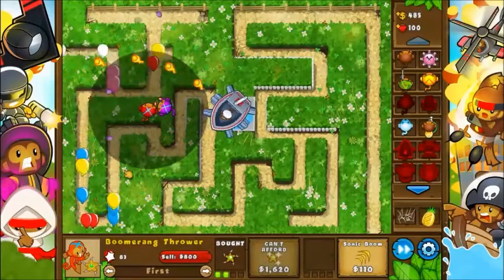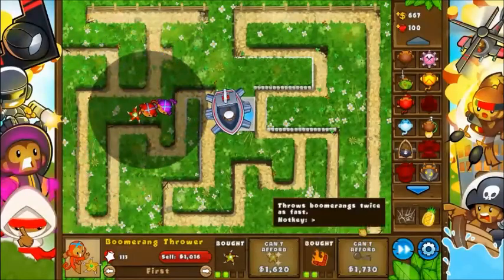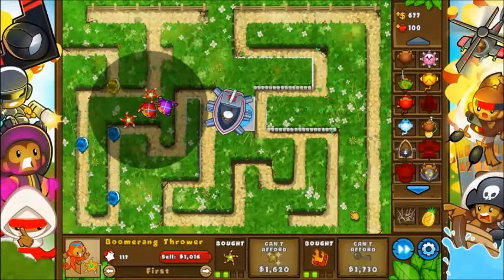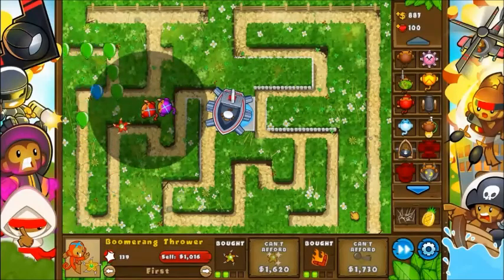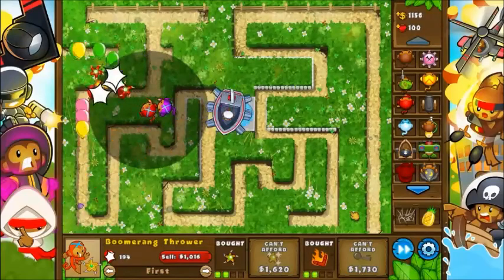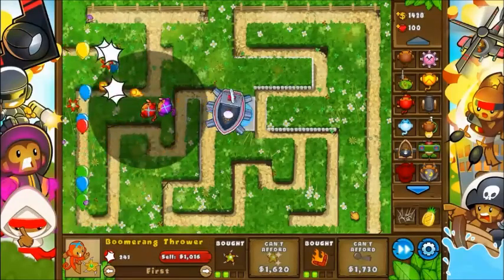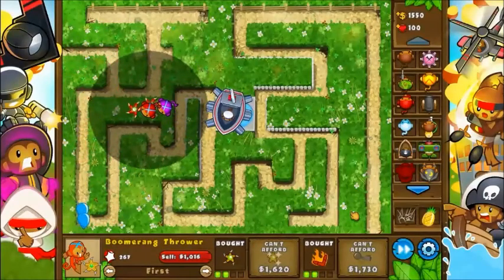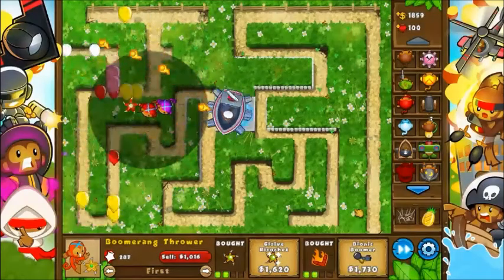I'll just have to remember that when editing — the game started messing up a little bit. Maybe I'll just throw it in there, it wasn't very long. Anyways, the glaive ricochet — I'm going to go with it rather than the Bionic Boomer on this one, because the Bionic Boomer was really powerful due to double Ranga and the ability to send it out one more time if it didn't reach the top count. That's essentially almost four times as strong as normal against Moab's fast blooms.